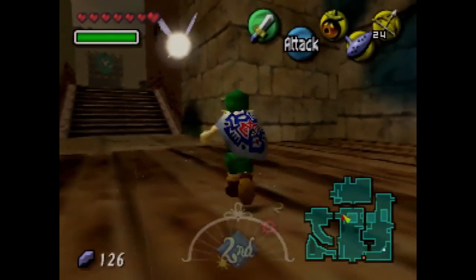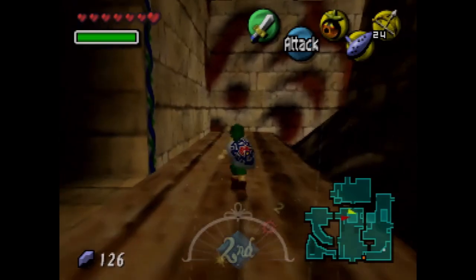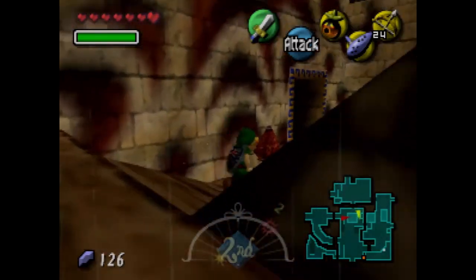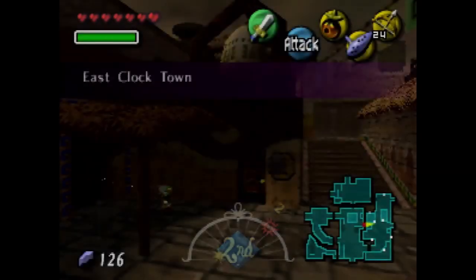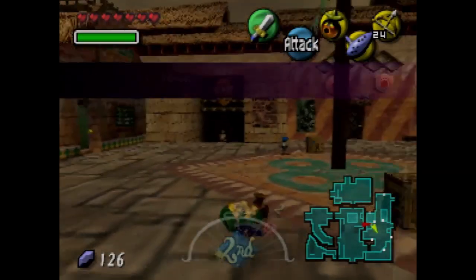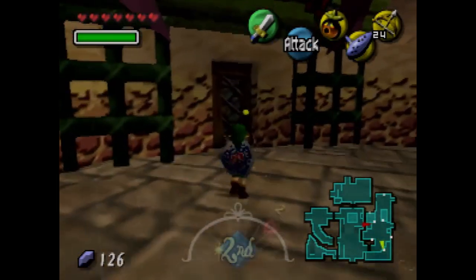Alrighty, what's up guys? So we're back with some more Majora's Mask. In the last part, we returned to Clock Town. We wanted to take care of some side quests, but in this part we're going to do one side quest: how to get an arrow upgrade and a heart piece. I will be going for both.